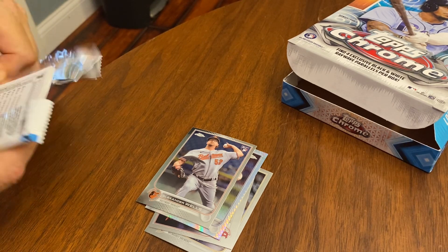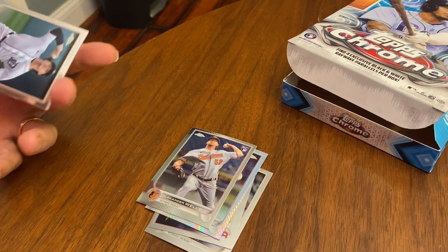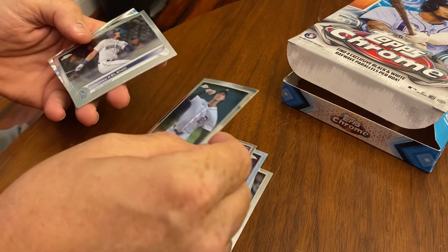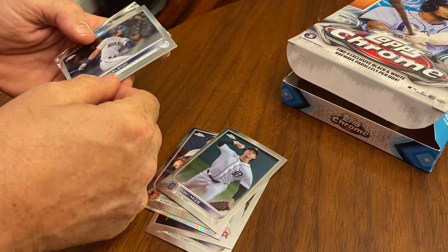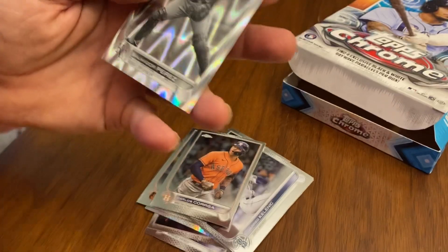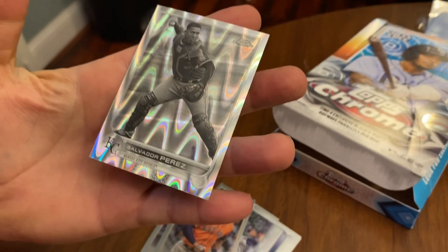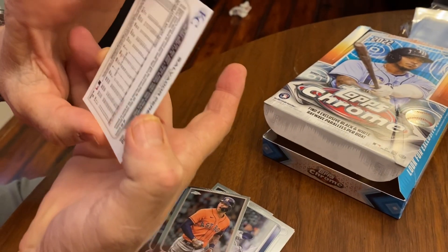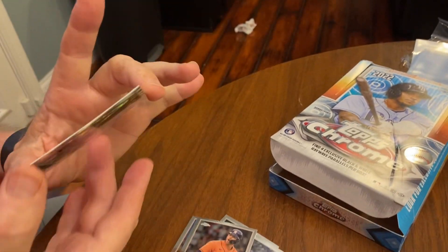I'm looking for a Wanda Franco autograph rookie card. Casey Mize — oh, I got a special card back there. It's one of those blue waves. That's a good card. And here we go, that's a nice card. Salvador Perez. Really nice. Let's see if it's numbered on the back. No, but that's a nice looking card.